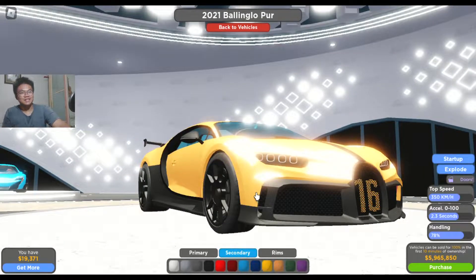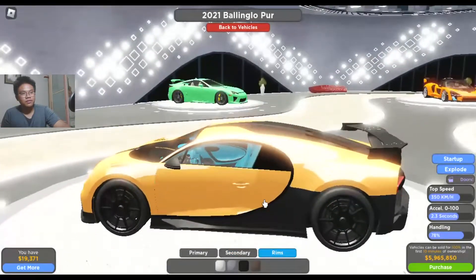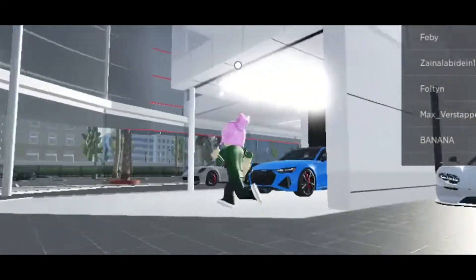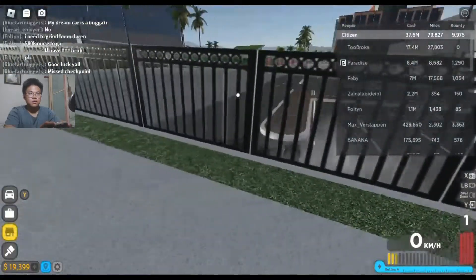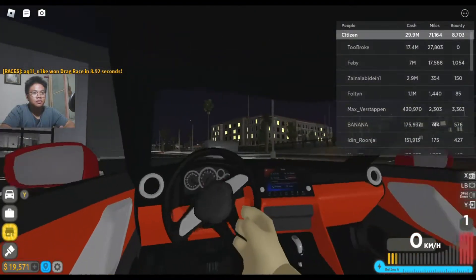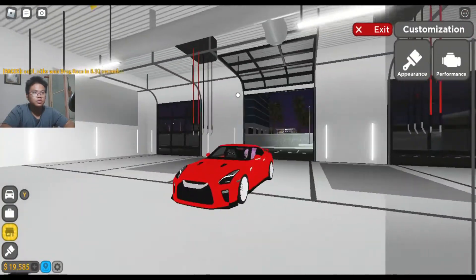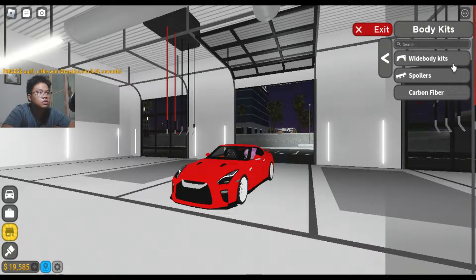Hold up. Can we change the interior? The blue kind of ruined it. Okay, how much is this? Six million? Let's check out our GTR. I like this pack too. Red — but maybe we can change it a bit. I really like that spoiler. Appearance, body kits, spoilers.